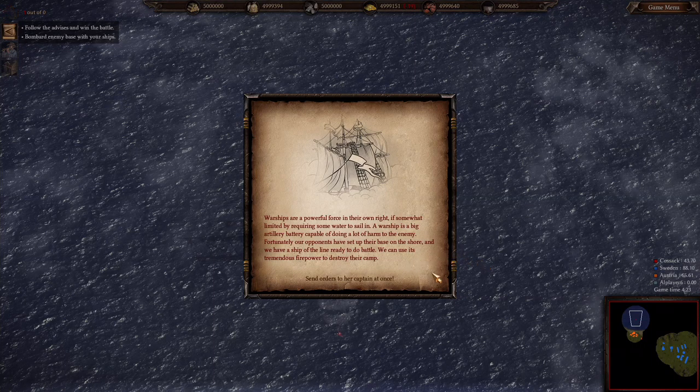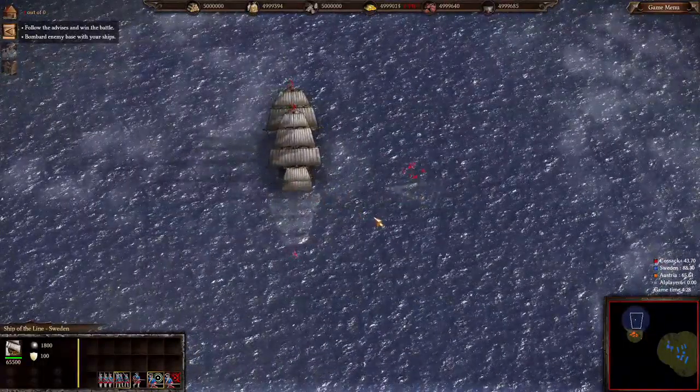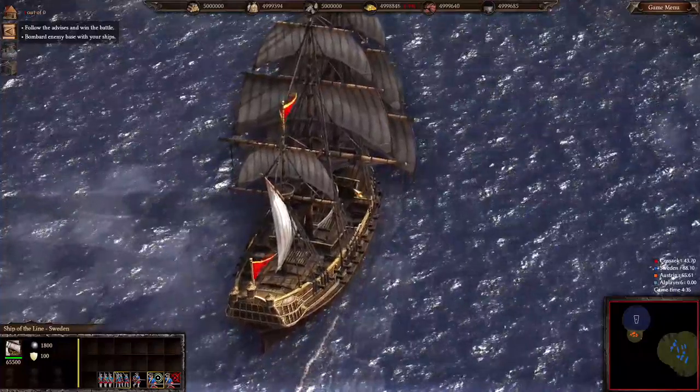Warships are a powerful force in their own right, if somewhat limited by requiring water to sail in. A warship is a big artillery battery capable of doing a lot of harm to the enemy. Our opponents have set up their base on the shore and we have a ship of the line ready to do battle — we can use its tremendous firepower to destroy their camp. So we have this ship here. It doesn't look so bad. It'd be nice if we could rotate the camera — that'd make this game a bit more 3D.